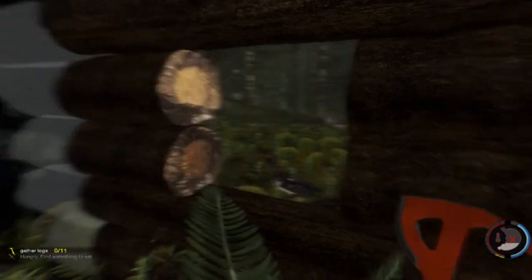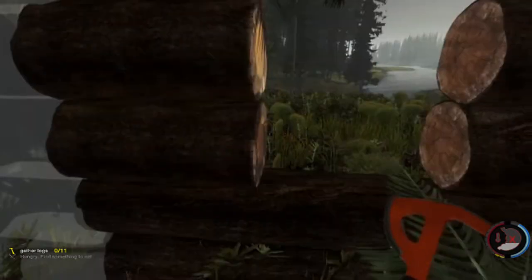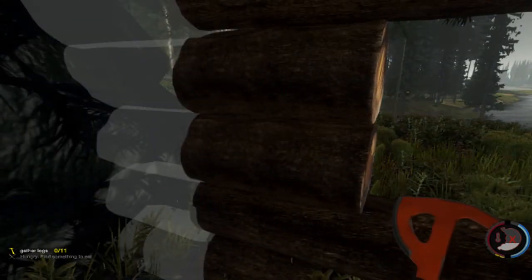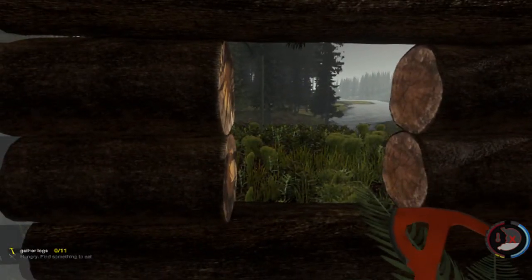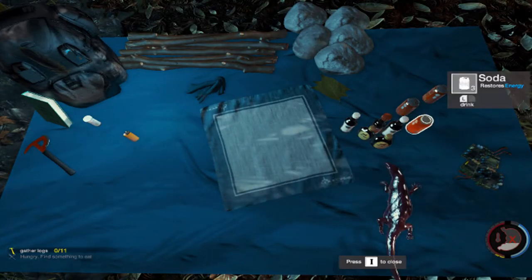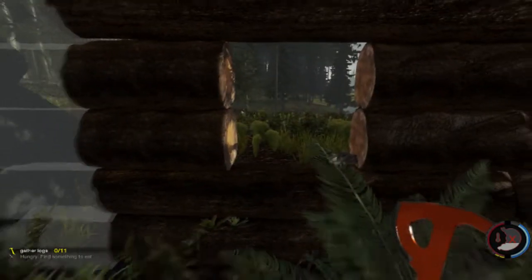I need to build the other wall. Damn. Could really use snacks. I'm hungry, need to find some food. I don't have any food — I don't have candy bars. Why do I not have candy bars?